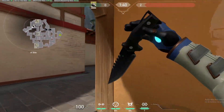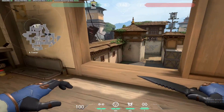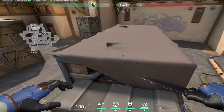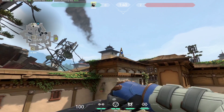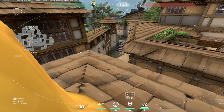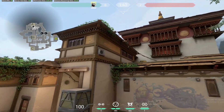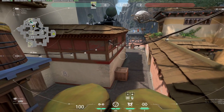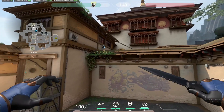Defense on A — one thing I forgot to cover. What you want to do is get right here and jump onto these boxes. You can either place the camera to show you long, which is the main idea if they're pushing A long, or place it over here, which gives you a clear view of people pushing heaven or that little alleyway right there. That's what you can do on defense — come learn that guys.